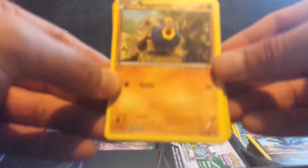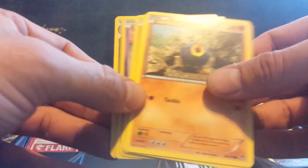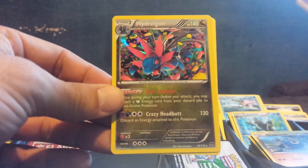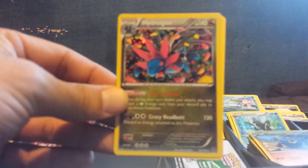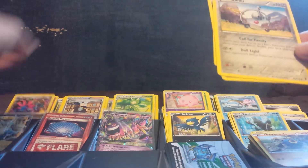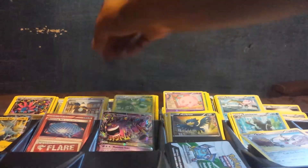And the last pack — let's see if we can get something good out of this box, one more good thing. We got a Munna reverse holo and a Hydreigon holo rare. So not just a good box overall — an excellent box overall. Very, very happy with that box.